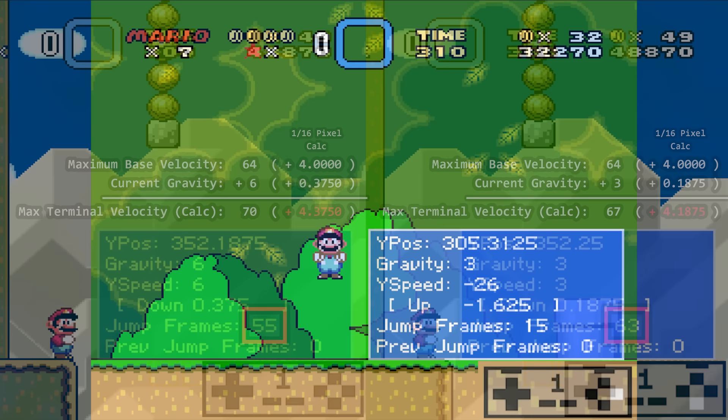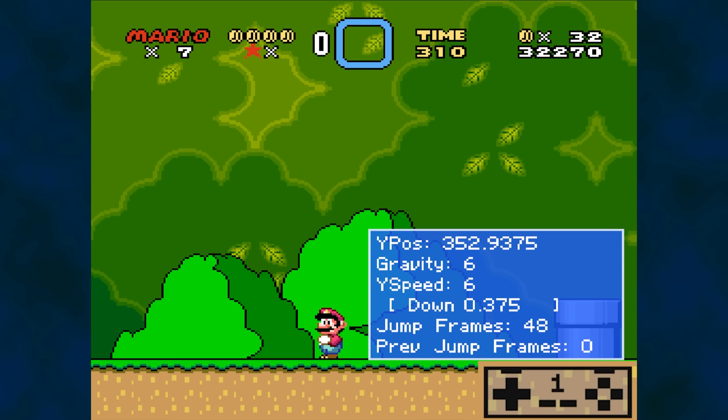Gravity manipulation also applies to the spin jump. Both B and A are checked when it comes to which gravity constant you use, regardless of which jump type you selected for takeoff. Therefore you can press A and immediately roll to B and still get the maximum jump height. The same holds true for a normal jump with B and then rolling to A — 52 frames.